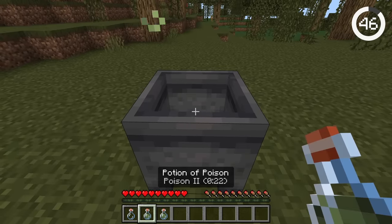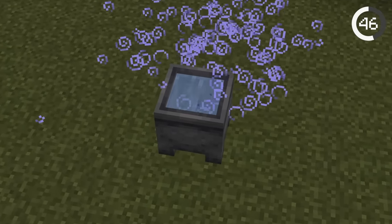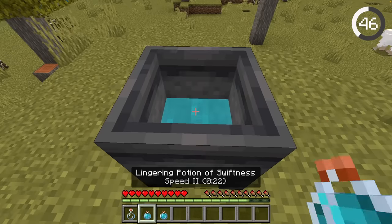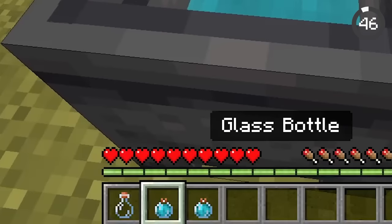You may know that potions can be stored in cauldrons on the Bedrock Edition, but something few people know is that the cauldrons will save the potion state. You can put throwable lingering potions inside it, and if you pick them back up from the cauldron, they'll still be lingering.